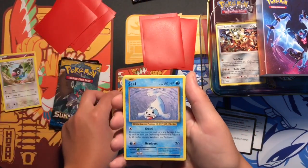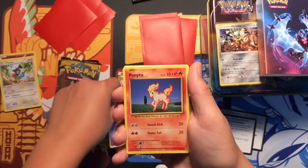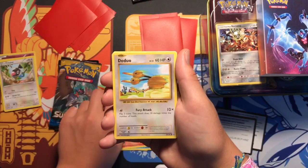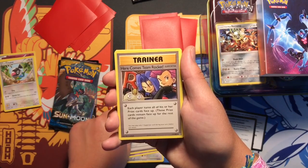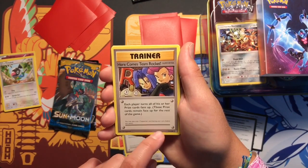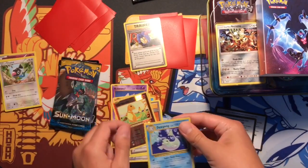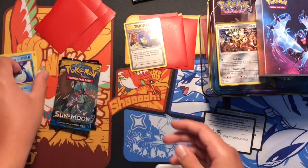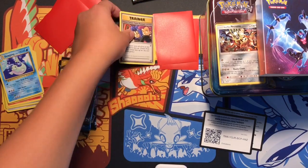We got a Diglett, a Seal, Nidoran male, Ponyta, Doduo, Koffing, Revive. Here comes Team Rocket - that is a secret rare. Got a reverse Charmander and a Dugong non-holo. Rip. So so far nothing great except the secret rare, which doesn't really count at all.